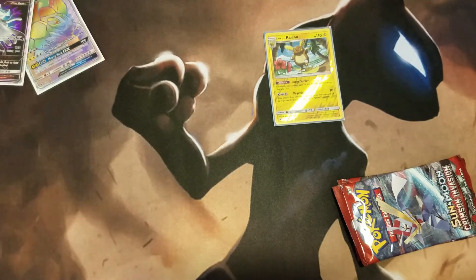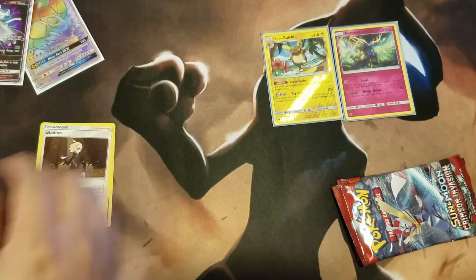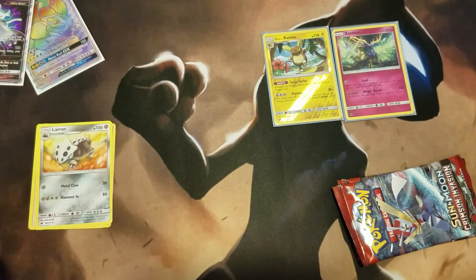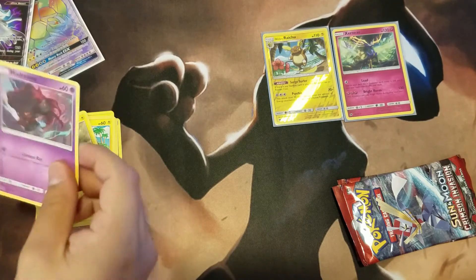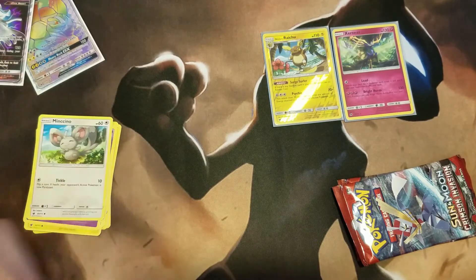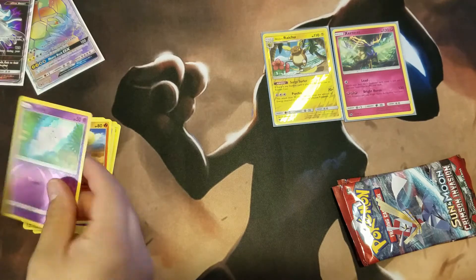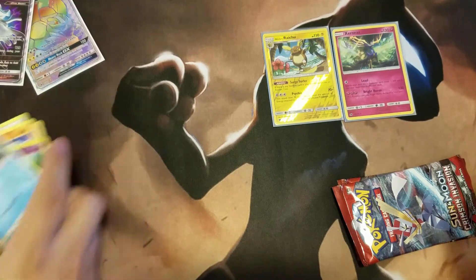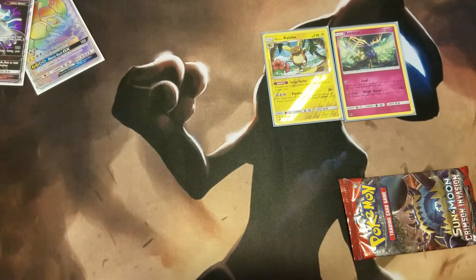Fourth pack: Promo code card, Fighting energy, Gallade, Lairon, Raveler, Pikachu, Pikachu — haven't seen a Pikachu yet — Geodude, Misdreavus, Minccino, Starmie non-holo. Still getting crushed. That's what you get for the pre-release — you got a rainbow rare. Yeah I did. Don't get upset about it.